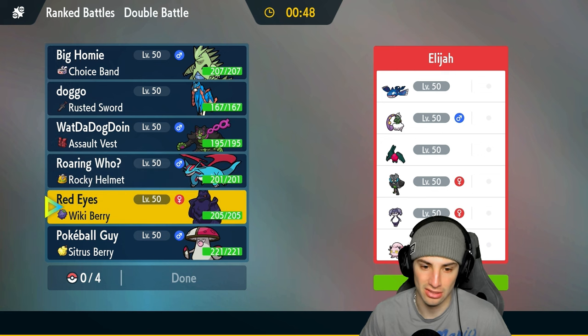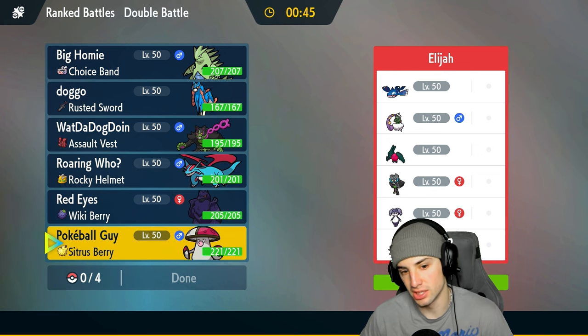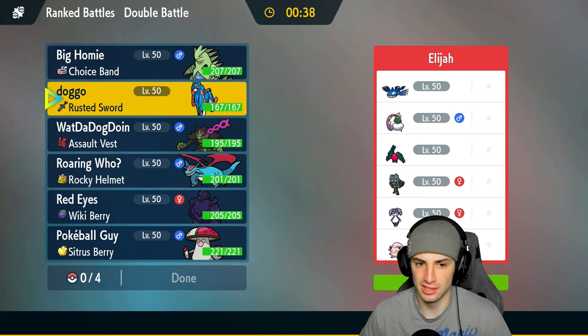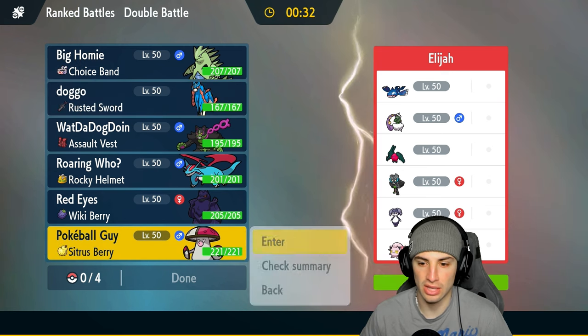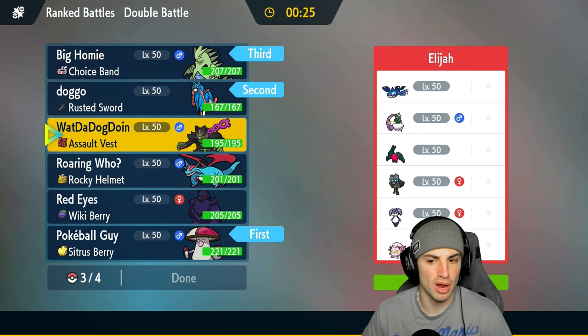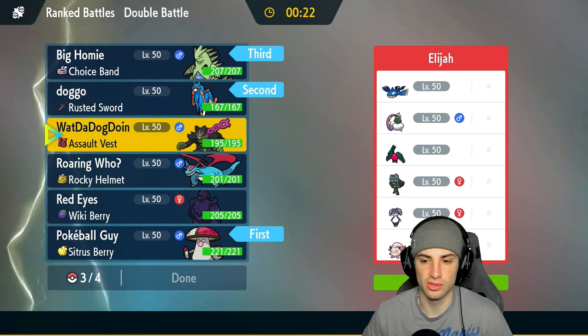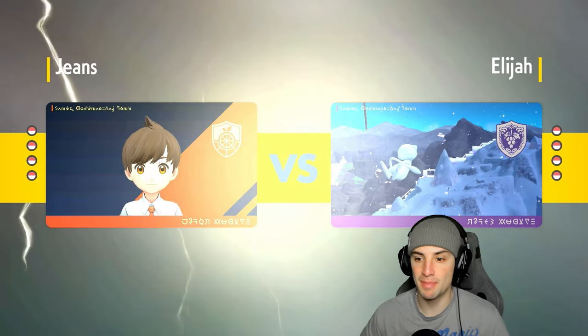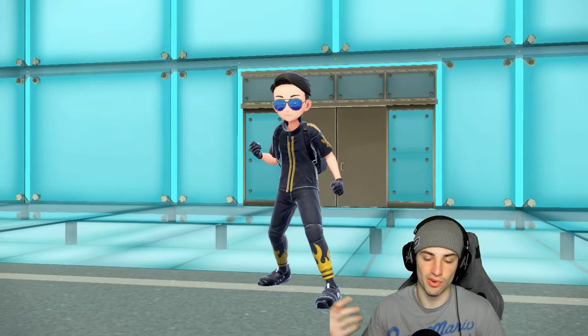What should I lead? I could bring Amoonguss — not bad especially because we could put somebody to sleep. I think I want to go Amoonguss and Zacian as the lead. I'm gonna bring Tyranitar in the back end and last but not least Okidogi — they have a lot of special attackers so the Assault Vest could be pretty big time. If they go into Kyogre turn one I'm thinking just protect and maybe put it to sleep, because they could set up tailwind or go for Rain Dance if I swap into Tyranitar.